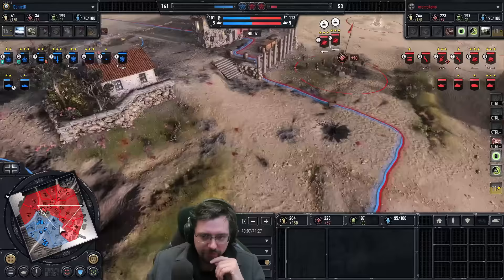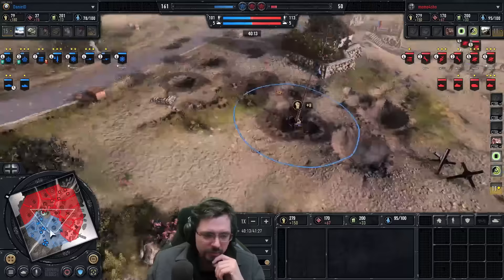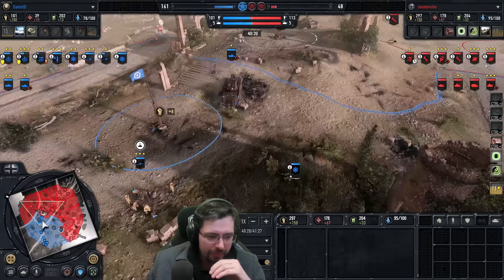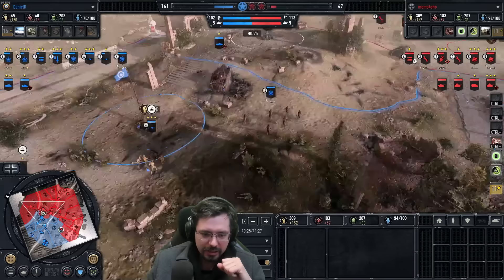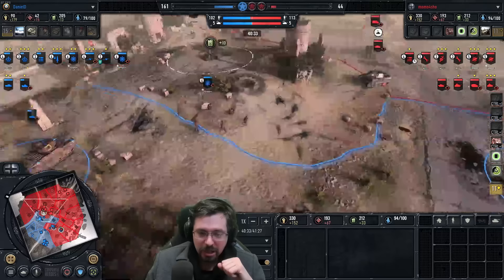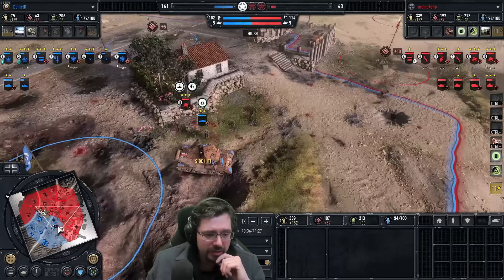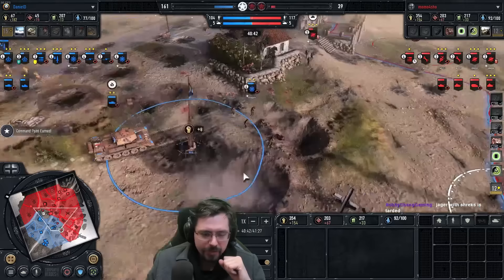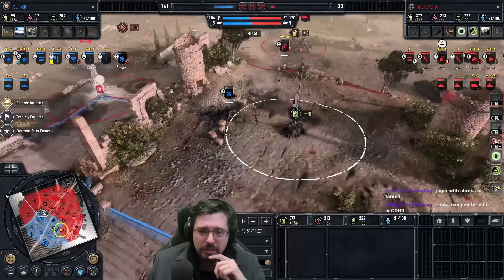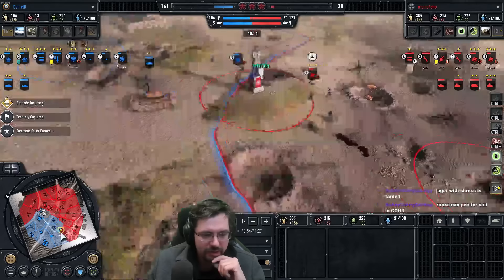Stosstruppen trying to go for a wide flank — they're going to be with the Panthers, so they're okay. This could be a really nice little flank around the side. It looks like he's just going to go for the VP and whittle down the victory points against Dan very quickly. Dan has to make some kind of play right now. All Momo really needs to do is keep his focus around the victory points and he'll win the game out. On the left, a grenade comes in against the Stosstruppen — almost wiping them entirely, but they've only got Panzerschrecks left so they're not going to do any damage.